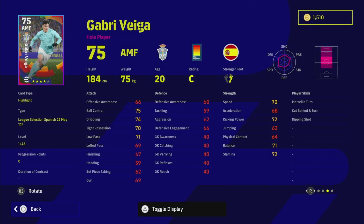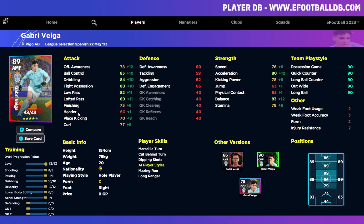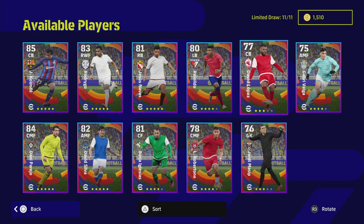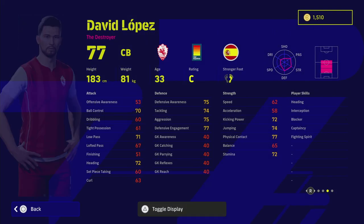First up we have this guy who can play AMF. We'll take a quick look over on eFootballDB at his stats - he goes into the mid-80s in pretty much everything once he gets a bit of a boost with the player form arrow. But he is on C form and only has standard form. You're talking about fairly good dribbling, passing and acceleration, but as a whole player there are a lot of better players than him in the game including standard cards.